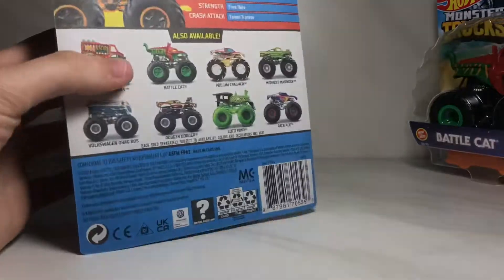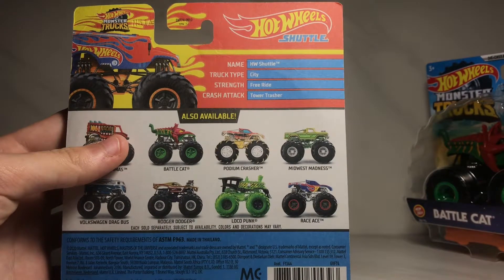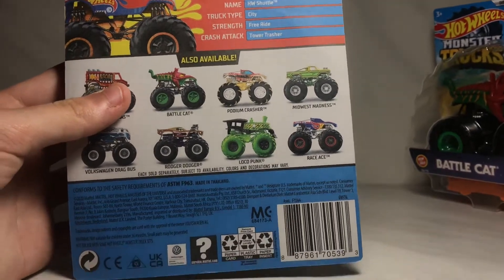Let's take a look at the back of the box and stats. The name is Hot Little Shuttle, the truck type is City, the strength is Free Ride, and the crash tech is Tower Thrasher. But that's enough for the shuttle bus.